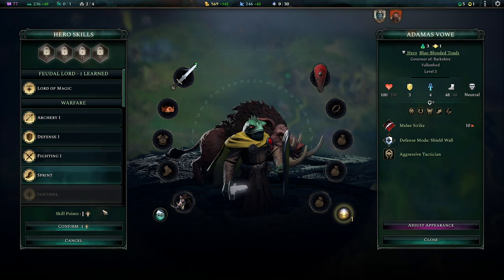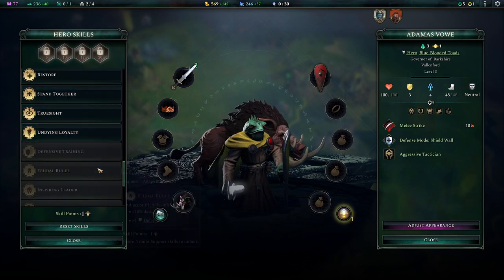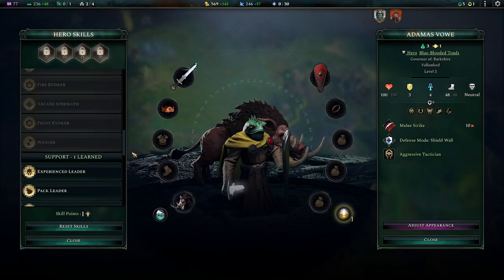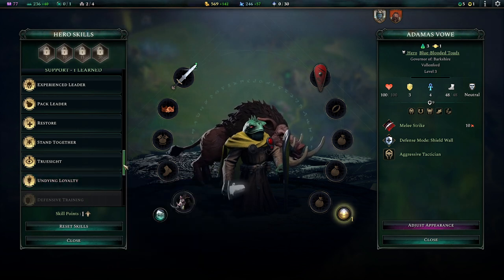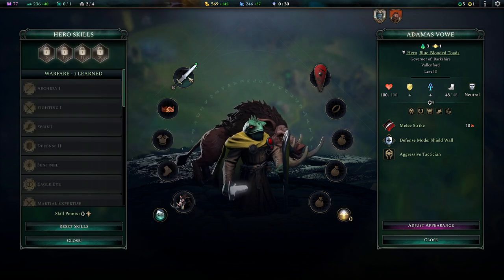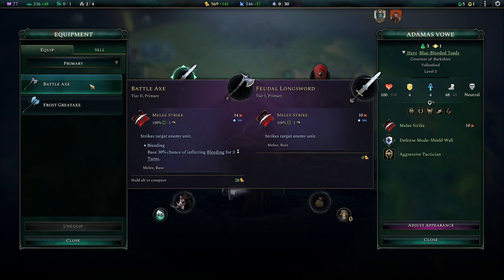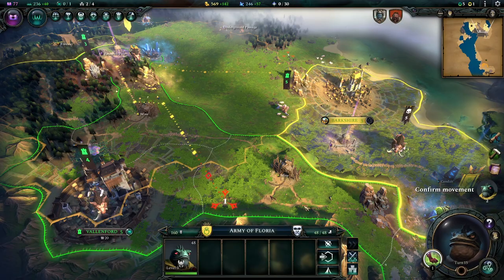I prefer lords that give a direct bonus to the city they're governing — for example, 15 mana income is too good to pass up. He has Vigor 1 already. We also want the defense skill since he'll be in the thick of it with sword and shield. We can give him the Battle Axe we found — it's better than his sword, and since it's one-handed he can still keep his shield. So that's pretty decent.